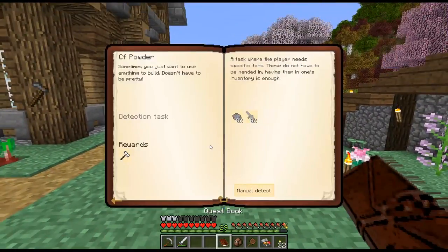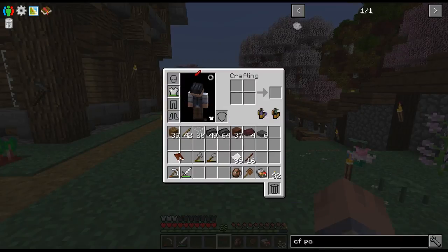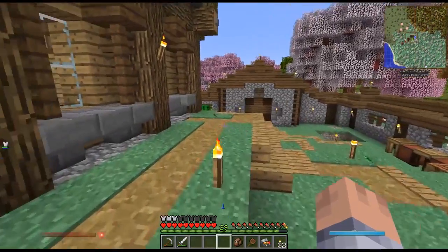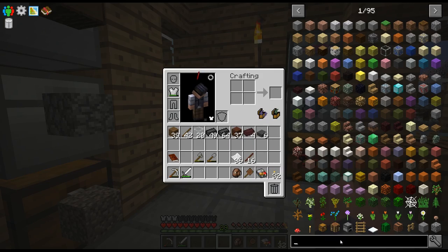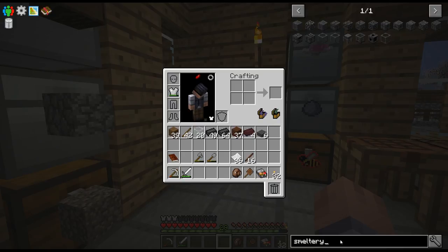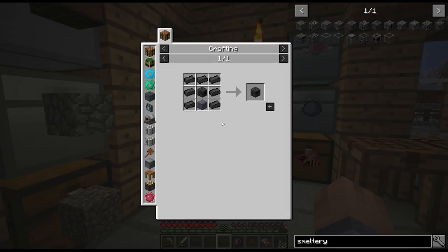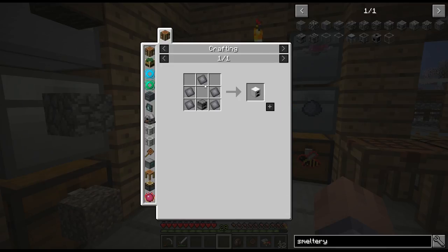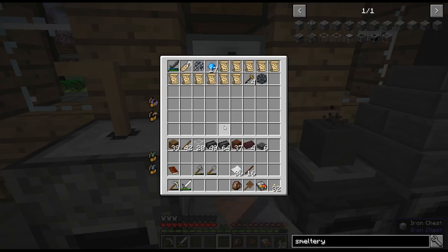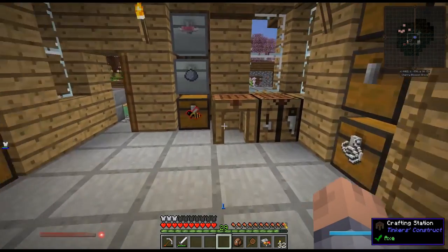That's why I want to make a centrifuge today — so we can start with the CF powder stuff for IC2. Let's put these away for now. For the smeltery, the big difference here is this recipe: we need to make a seared furnace controller which requires an iron furnace, which in turn requires five iron plates. I should have another furnace right there.